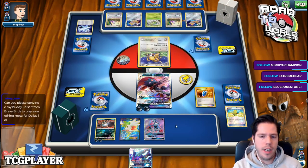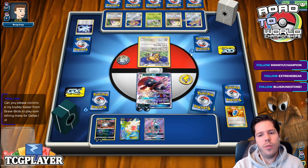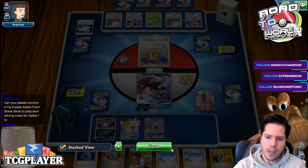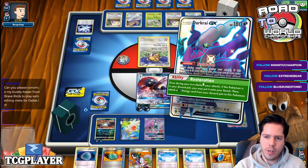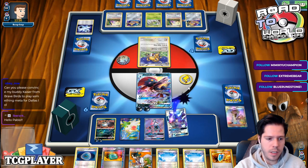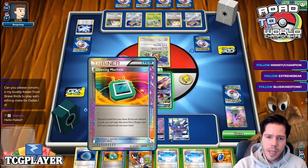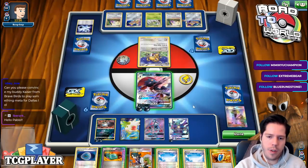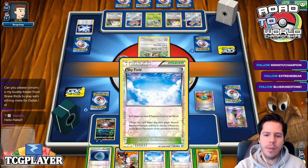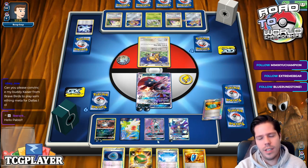We can use Restoration and get another Energy into play, so I'll go ahead and N my opponent from 5 to 4 — not the biggest deal, but not terrible. I want to save the Dark Patch; if I can get an Energy back through Restoration, I should do that instead. I can Dowsing Machine for Nesfal for the Darkrai, which keeps one Energy in play — kind of the same as using Dowsing Machine for Dark Patch later on.